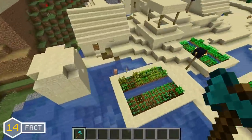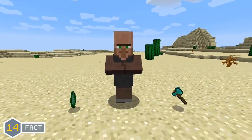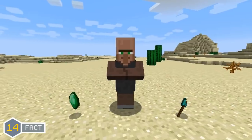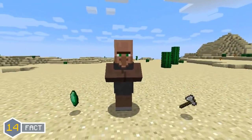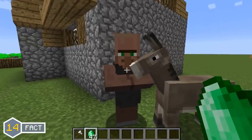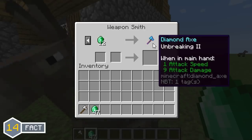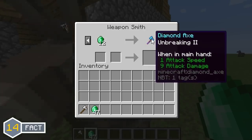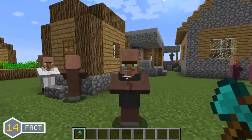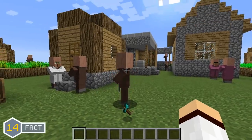As of the 1.3.1 update, axes could be traded with villagers. In 1.3, blacksmith villagers would sell 1 diamond axe for 9 to 11 emeralds and 1 iron axe for 6 to 7 emeralds. In 1.8, a change was made where the blacksmith villager would sell an enchanted diamond axe for 9 to 12 emeralds and 1 iron axe for 6 to 8 emeralds. The unenchanted diamond axe was removed from villager trading in 1.8.